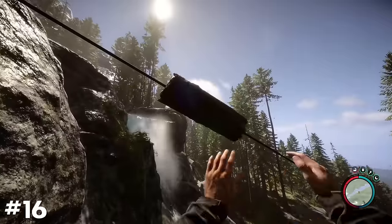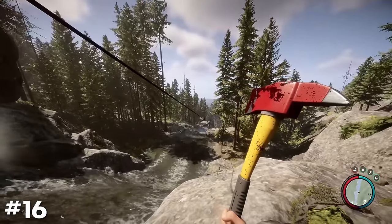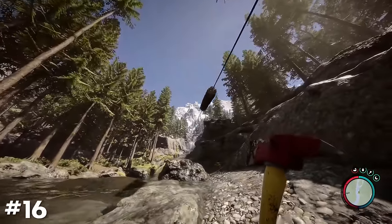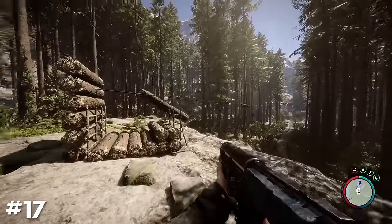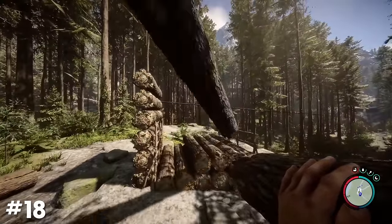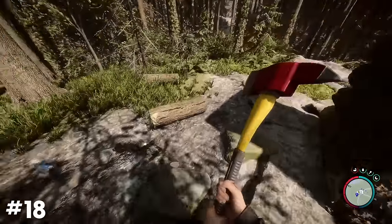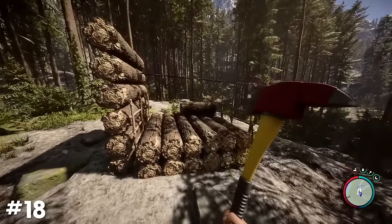Full sized or already chopped logs of any size can be transported quickly with the use of ziplines, in both downhill and uphill scenarios. Placing a log holder at the end of a zipline will automatically organize them into storage, and throwing logs at the log holder will also allow them to be automatically organized into place without needing to walk up and hit the interact key. Just bear in mind that this only works with whole logs.